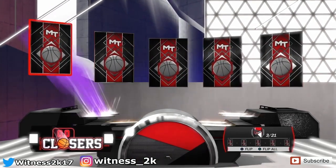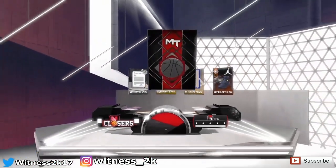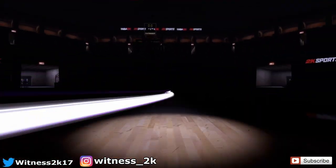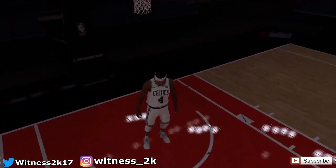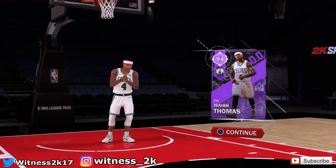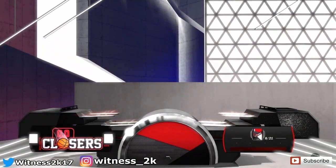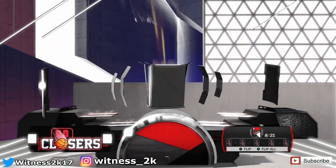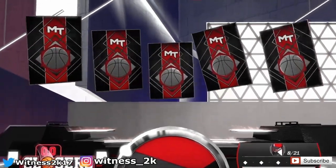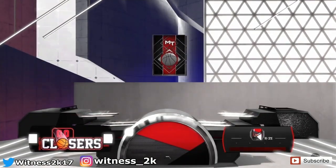Third pack we are getting an amethyst. I don't really know the amethyst players, though I do know Kawhi Leonard. Apparently you can get moments in these packs as well, so we definitely don't want to get trolled by moments. It's an Isaiah Thomas — and he is in the set! We're getting a 94 overall amethyst Isaiah Thomas, will definitely take that.